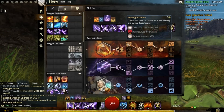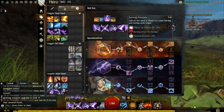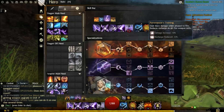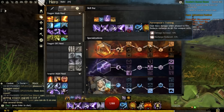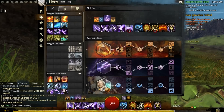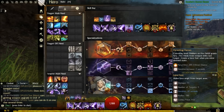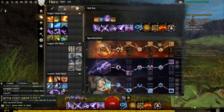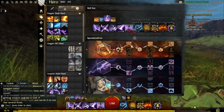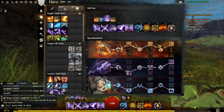The first Fire trait gets us more burns, longer burns, and more damage because we have such a high Critical Chance. The second one is just a damage boost — the only one you'd realistically take. And the last one synergizes with our Lava Fronts, making them last longer. So this is what you want to run in Fire: it boosts your DPS, boosts your Lava Fronts, and boosts everything damage-wise.